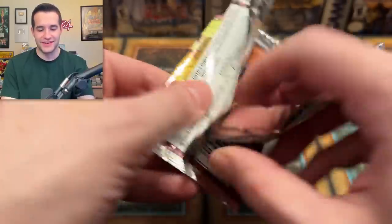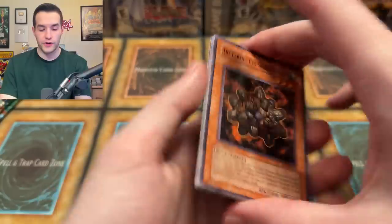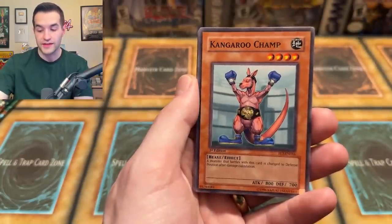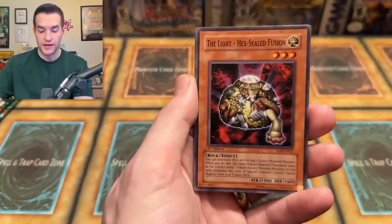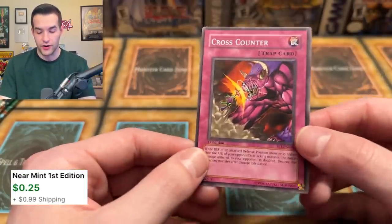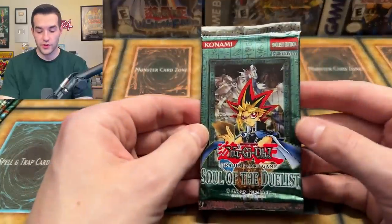Last chance with Flaming Eternity First Edition — come on, give us something crazy. It's not a very big set, so really all we need is one great card. We have Hex Sealed Fusion, Pole Position — an actual crazy card — Oni Tank Ruxon 34, Kangaroo Champ, Big March of Animals, the Armed Samurai Benkai OTK, Hex Sealed Fusion, Centrifugal Field, Insect Knight, and a Cross Counter. Just a rare there. We are having a pretty rough opening right now. Fortunately there are a lot of packs left, so we can really pull something crazy to turn it around.